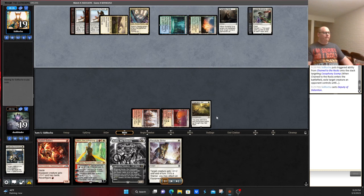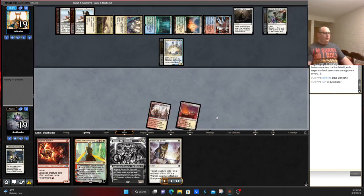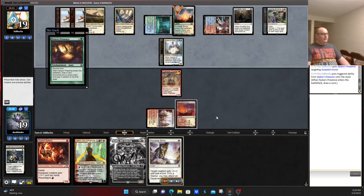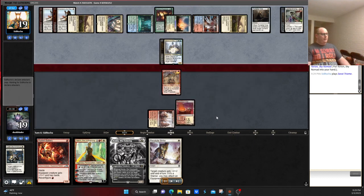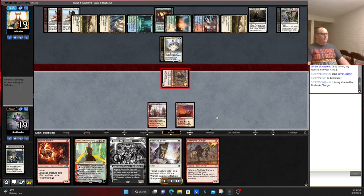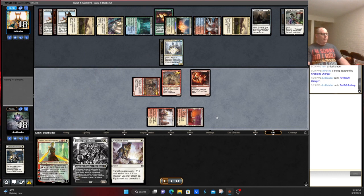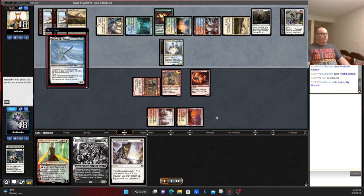Opponent has a Chain to the Rocks. We have Deputy of Detention for Sigarda's Aid. So now we have a whole bunch of stuff with no hammer to equip it with. We play a Fireblade Charger and pass. Opponent has a Nylea's Presence to draw them another card. Finds — puts Yorion in their hand — has another land. We attack. Opponent does nothing. We play the other Fireblade Charger, which is obviously risky as they're going to play Yorion and potentially blink the Deputy of Detention. And Portable Hole.